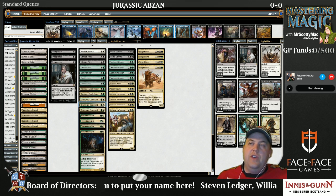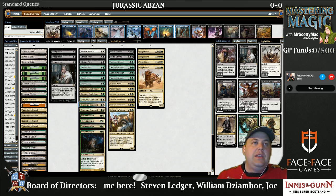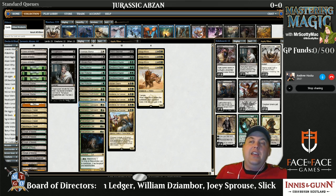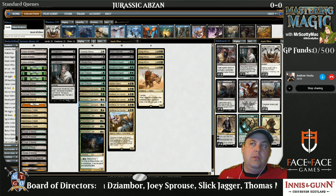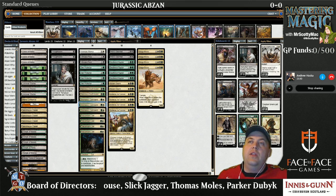The Den Protector Raptor package is very, very grindy. It allows you to continue to beat down. And when we've got Anafenza and they don't, ours win the trades and theirs don't, because their Raptors are going to get exiled and ours will not. Very, very relevant card.